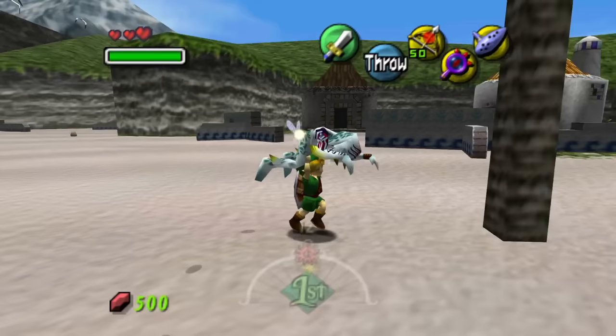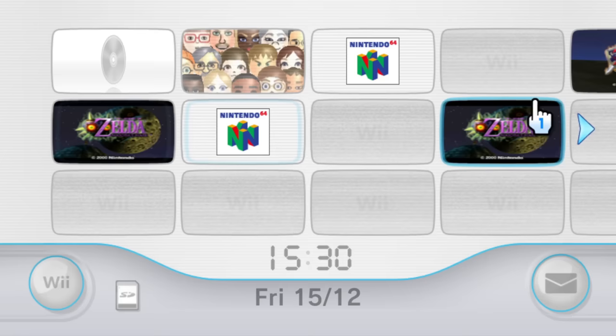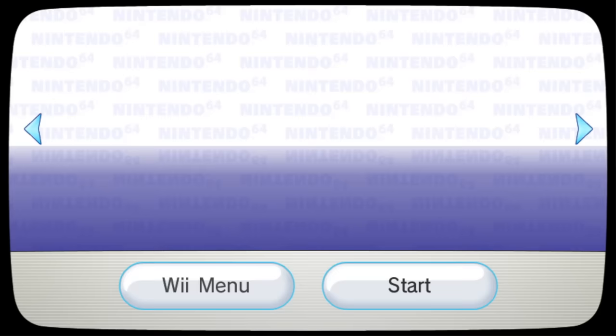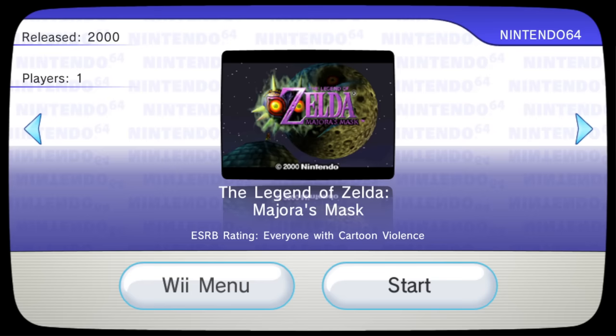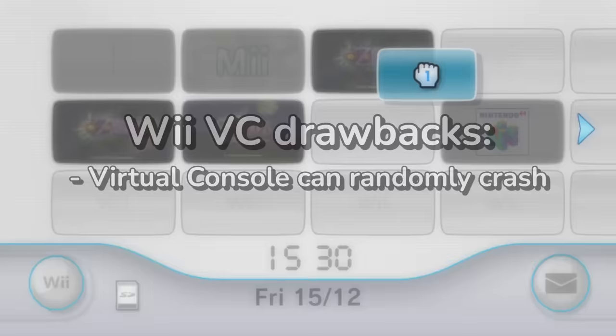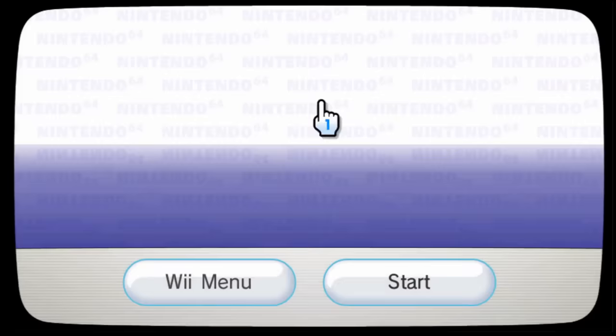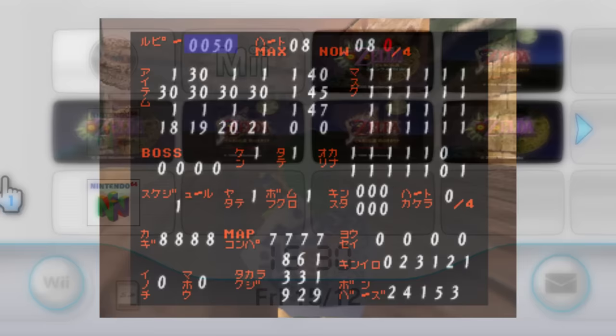In reality, what made this new Any% route so awful was the platform the run was performed on: Wii U Virtual Console. For several years, Majora's Mask speedrunners did their runs on the Wii Virtual Console release, as it had eliminated the intense lag from Nintendo 64 and had faster loads. There were still some downsides, such as the game being slightly more crash-prone and worse stick sensitivity, but it had significantly more advantages that made it the superior platform. Unfortunately, one of these tradeoffs made the new Any% route impossible on Wii.